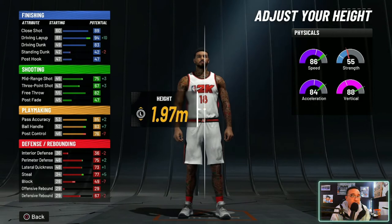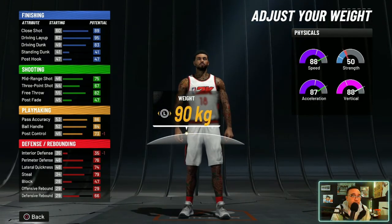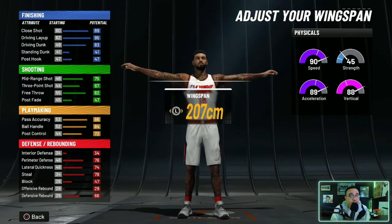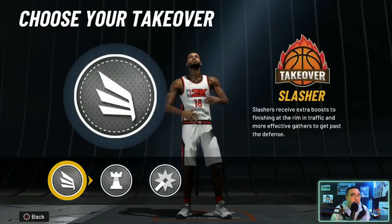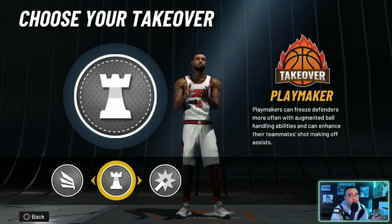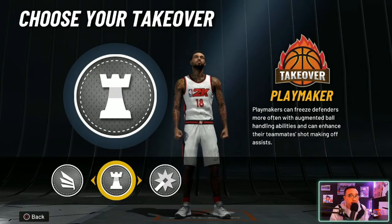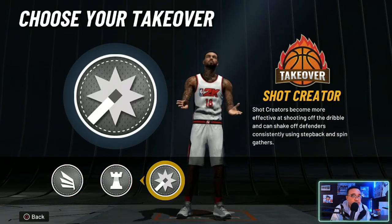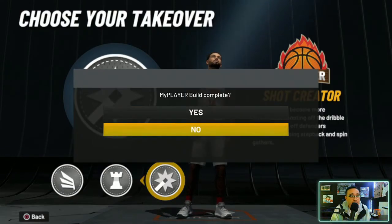All right, choose your body shape. Height: you're going to go 1.96 meters, which is 6'5". Weight: minimize it to 80 kilograms — you don't want to lose any more strength than you have to. Wingspan: 214 centimeters. These are the three takeovers they give you. If you did it the other way with 12/10/30/7, you'll have a fourth takeover which is the lock takeover. Choose your takeover — I'm going to choose Shot Creator.